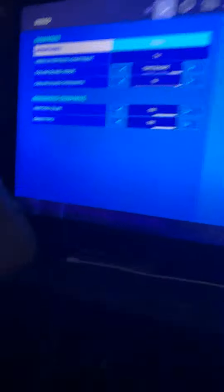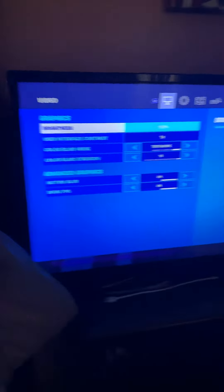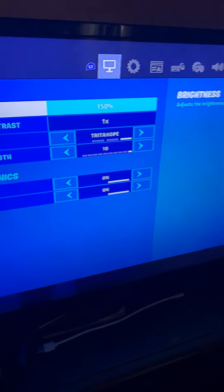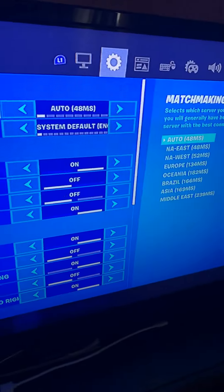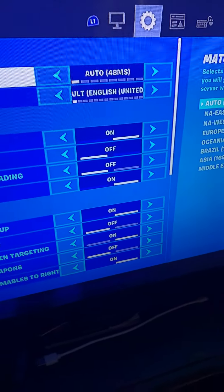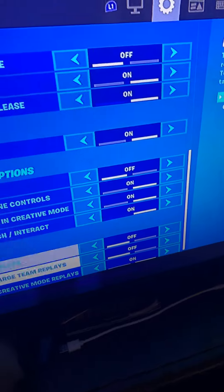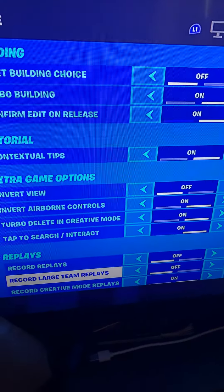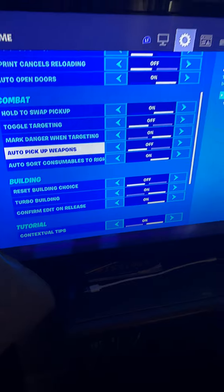Okay, so basically what we have here — my brightness is set to 150. You can just copy the settings or write them down, either way. I'll give you a little bit more time. You can pause the video if you want to write that down. Now reset buildings — go ahead and copy those settings right there.